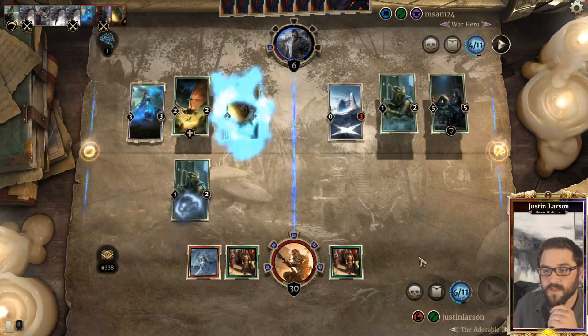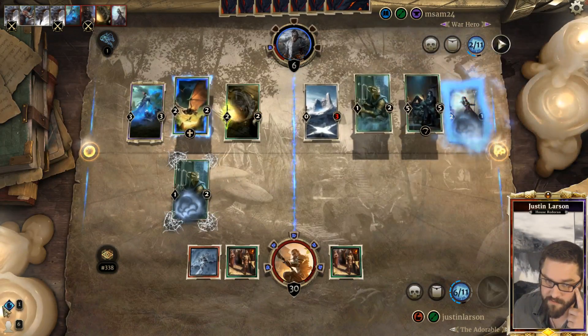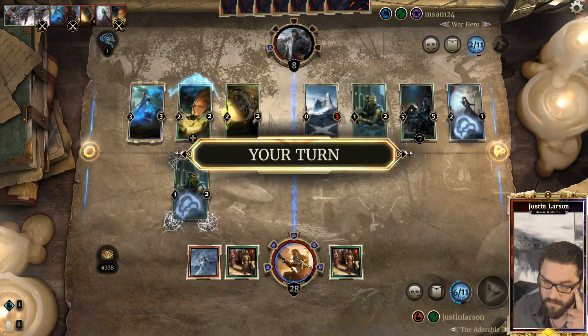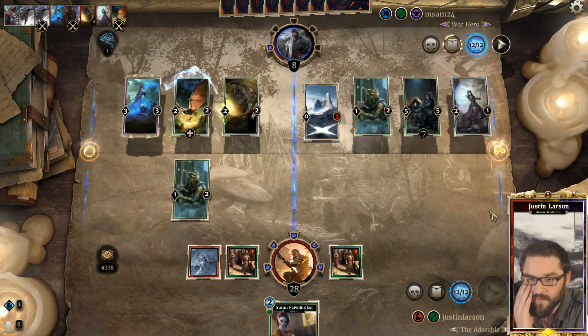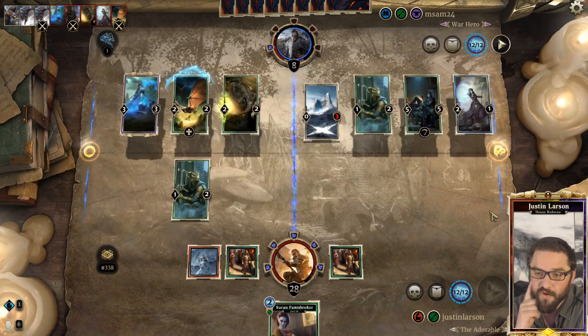Saving - sure. Smugglers Hall is still an amazing draw. Siren Pawnbroker - okay, he's only gaining two life per turn. Smugglers Hall could still kill him because of the Siren Pawnbroker.